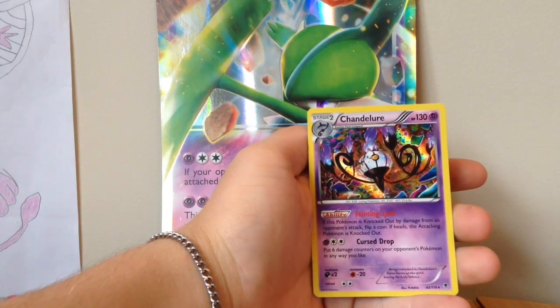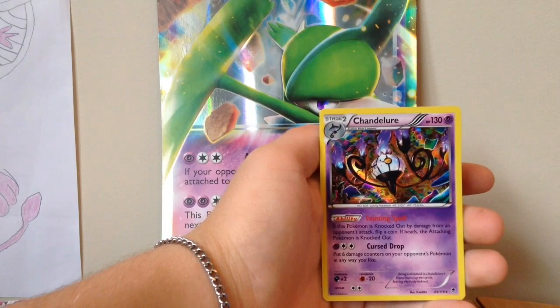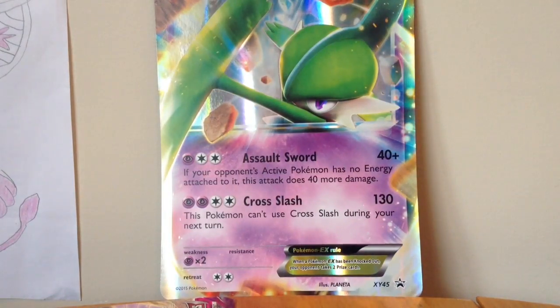So we got two holos out of eight packs, which is average. But no EX still. We got the Gladion promo though, so that's pretty good. Okay guys, thanks for watching. Bye!